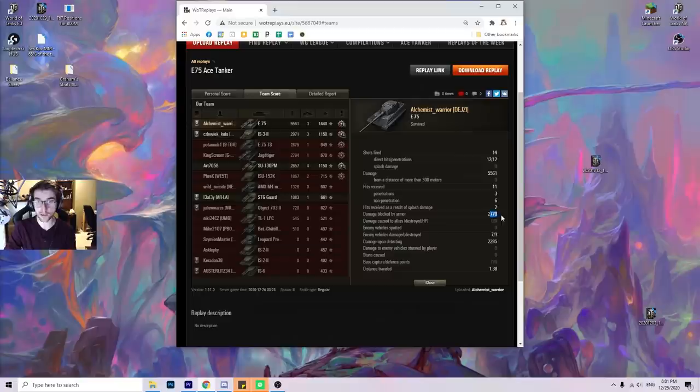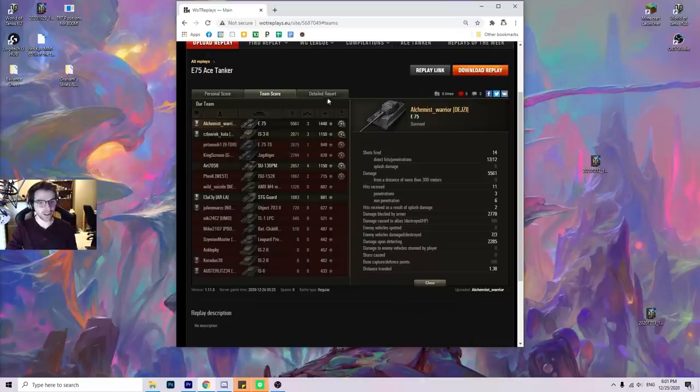He ended up doing 2,770 blocked damage, 2,285 spotting, and his position was very strong all round. He got a lot of spotting, a lot of damage. Anyone can try this play — he made so many mistakes that whoever's watching can totally go home and try it. That's the video. If you want to see more, be sure to hit the like and subscribe button. Hope to see you around. Later guys, bye!